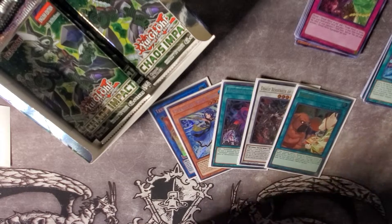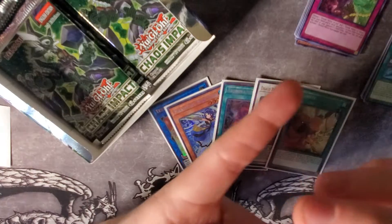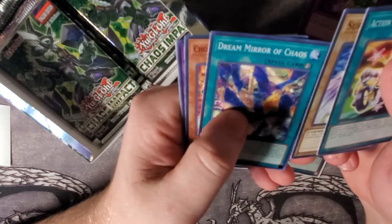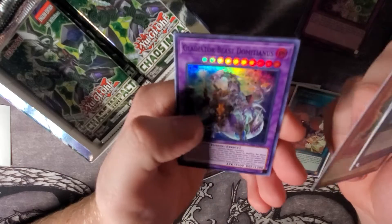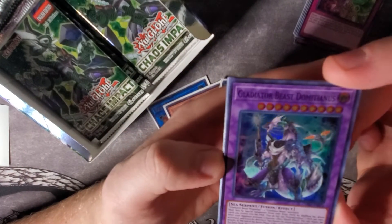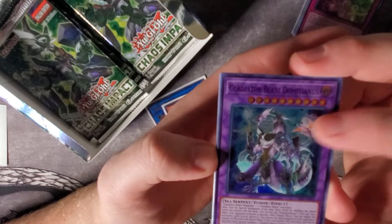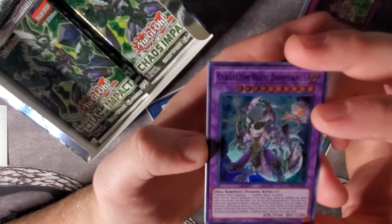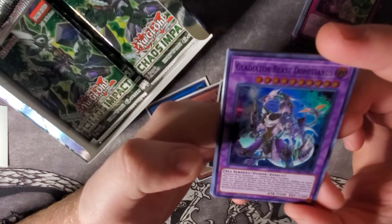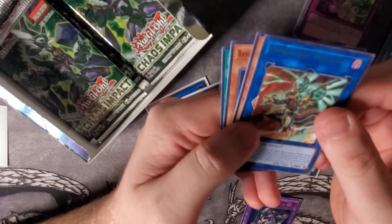We've already pulled both of our secrets and three of our ultras, so we'll see what we can get. Action Magic Double Banking, Suppression Collider, Dream Mirror of Chaos, Chobam Armor Dragon, and we have the new Gladiator Beast Fusion — Domitianus! It's the fusion using Vespasius and is probably their newest boss monster. There's also an Overburst Dragon — I actually need this for my Rokket deck.